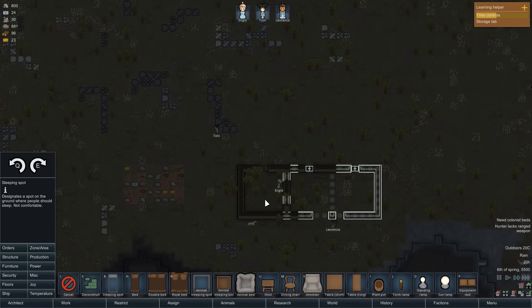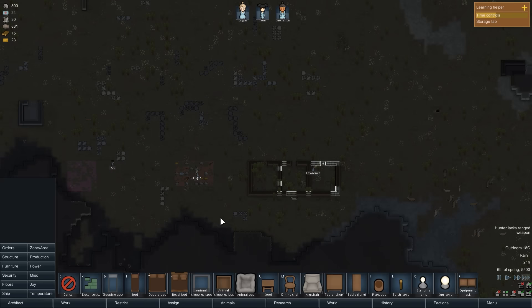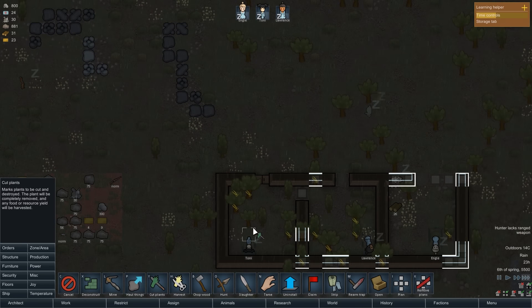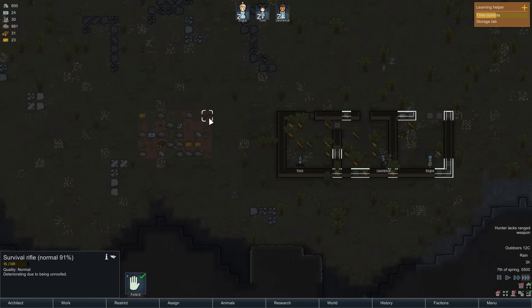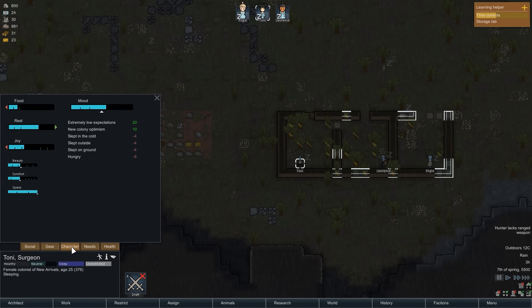Then into furniture — we won't get all of this done before they want to go to bed, so we'll just put some sleeping spots down. For orders, we want them to chop all the wood in the rooms as well. Some of these haven't been selected because they're not fully grown yet. So we'll set them to cut plants, which essentially does the same thing but with less yield.